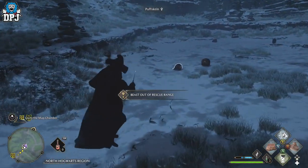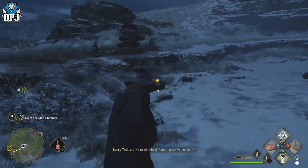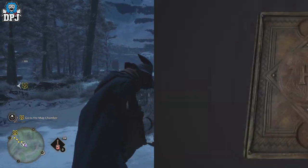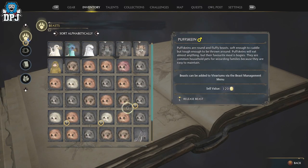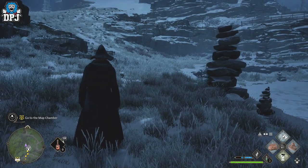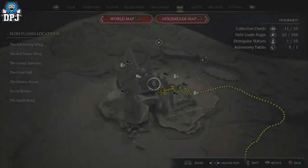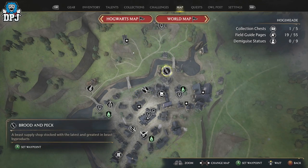I think you start with about 20 beast slots, but you can definitely get much more. I got like double this amount just by progressing the story a little further on the main quest. But even as a new player this is still great either way — it's still 20 times 120 gold, and you can do this in literally about 10 minutes max to fill your inventory slots.